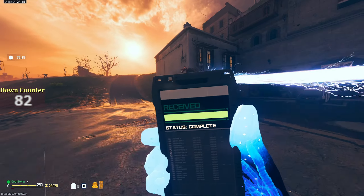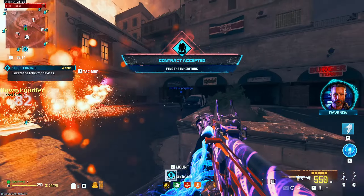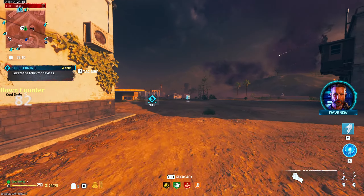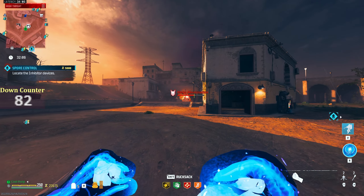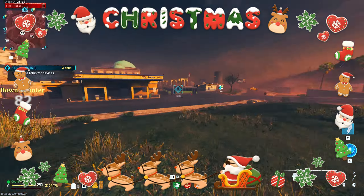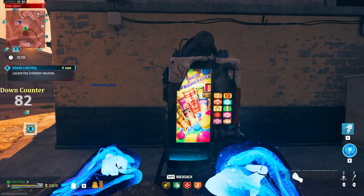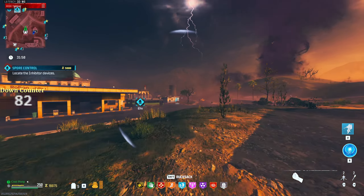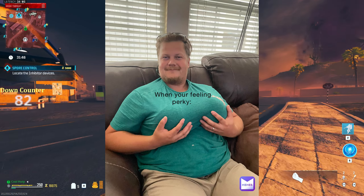Mega bomb — where did you come from, pal? Looks like a sniper teammate is going to take care of you, so I'm going to go do my contract. You guys have fun. Let's grab some perks. I usually like to wait till the end of the match to perk up so that I save the essence and it works toward my cooldowns, but I'm just feeling perky right now.